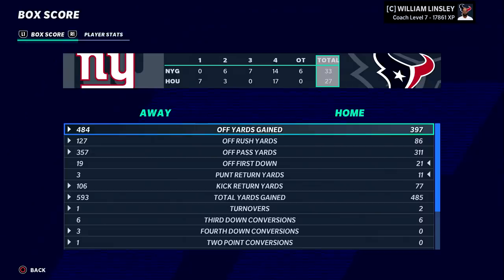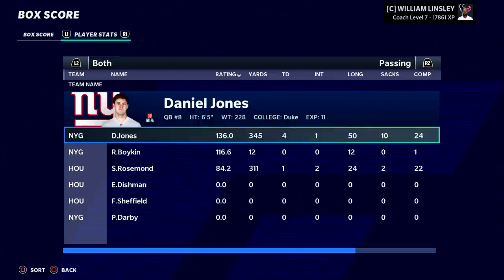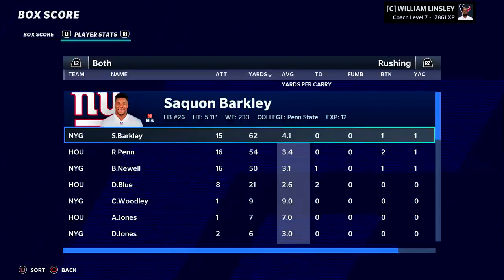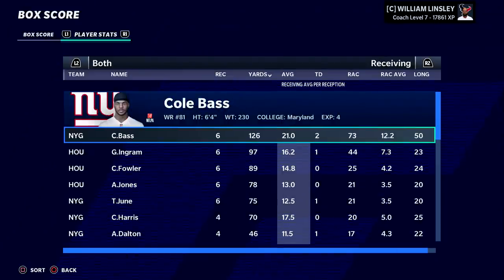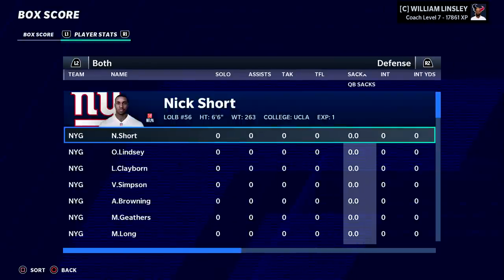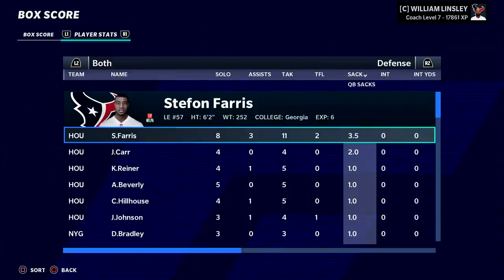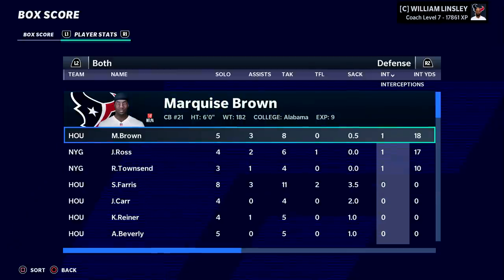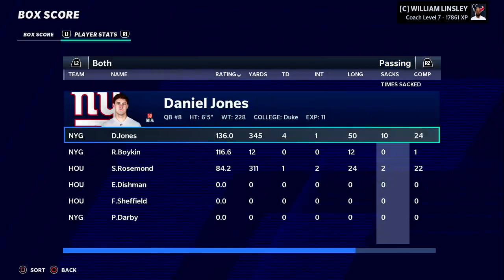An overtime loss to the Giants, who were 1-5. We again allowed a lot of passing yardage — 357. They got 127 on the ground. Daniel Jones: four touchdowns. Cole Bass: 126 yards and two scores. What's happening to this defense? We sacked Daniel Jones 10 times and still lost, allowing like 500 yards. This doesn't make any sense.